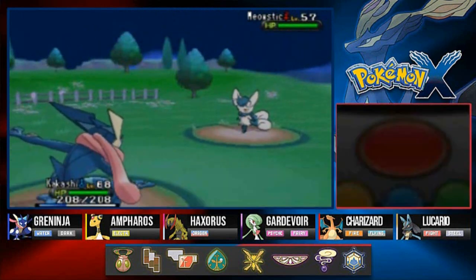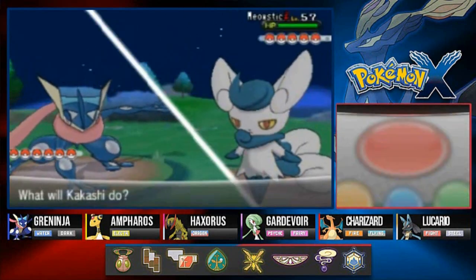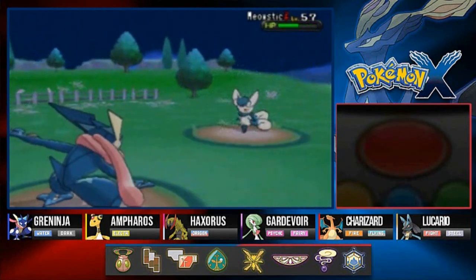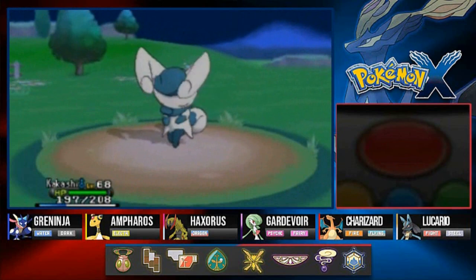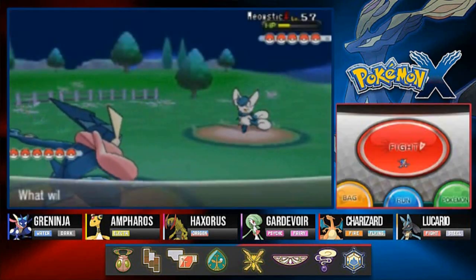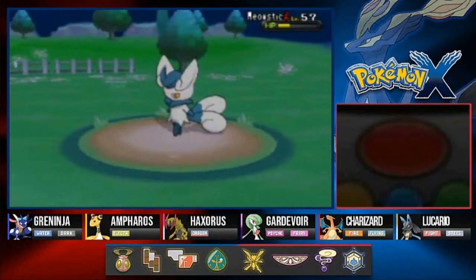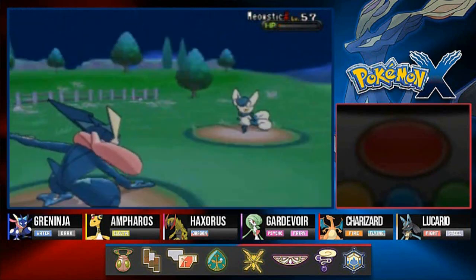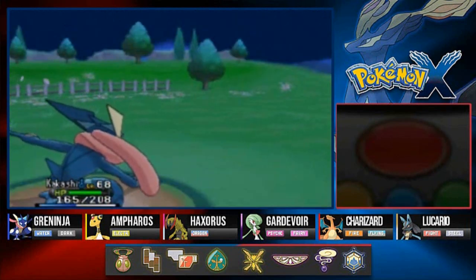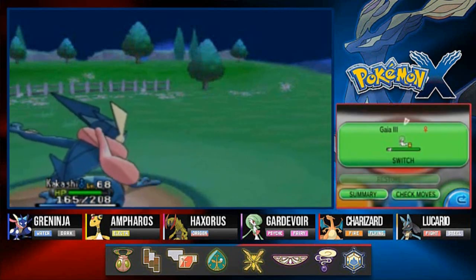Let's go — Surf attack! And of course she's gonna always come out with that Wake-Up Slap which just bugs the crap out of me. Here we go again — Waterfall attack. Look at that, Meowstic has been defeated! She's gonna be coming out with Altaria, so I got the perfect Pokemon — Gaia the Fierce Knight. Dazzling Gleam for the win — there goes Altaria!